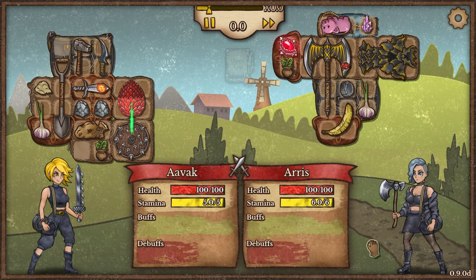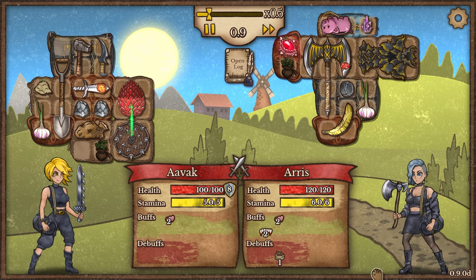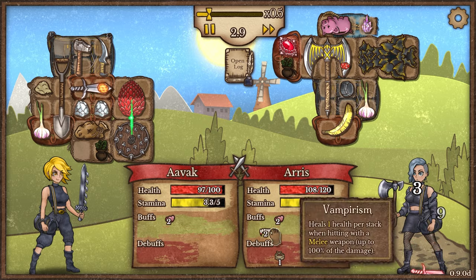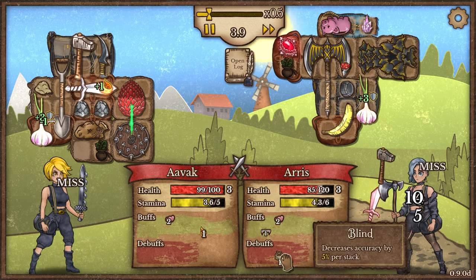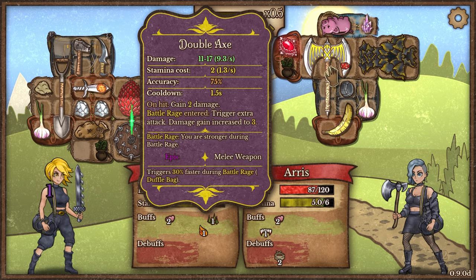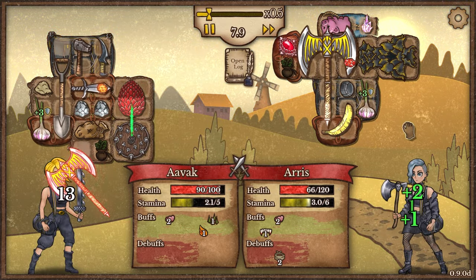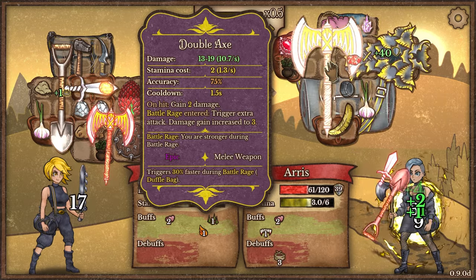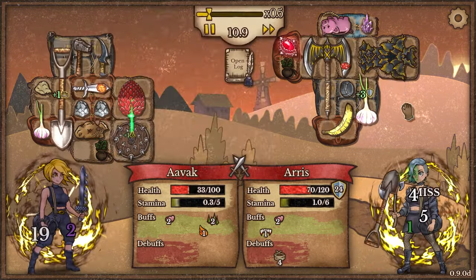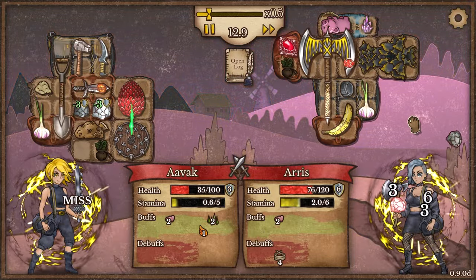The opponent has regeneration and vampirism, and a bit of blind. They've got an upgraded double axe which does a huge deal of damage — a very frightening weapon. Plus they've got a bit of health steal on it. They've also got dragon scale armor, which means during battle rage they take even less damage than usual. With that much damage coming my way, even though I'm doing more attacks, it's very unlikely I'll pull this back.